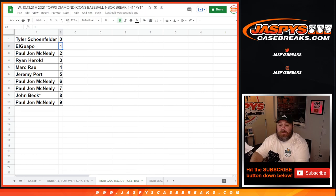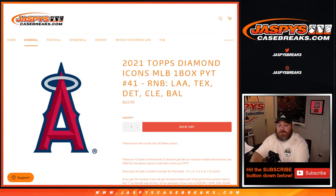That is the random number block randomizer for the Angels, Rangers, Tigers, Indians, and Orioles for 2021 Topps Diamond Icons MLB One Box — Pick Your Team number 41 from JaspysCaseBreaks.com. I'm Sean, thanks for hanging out. See you next time.